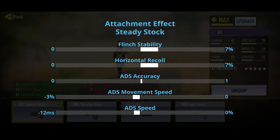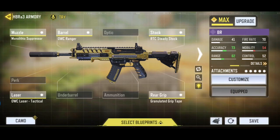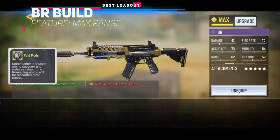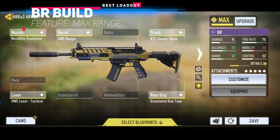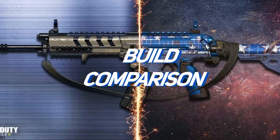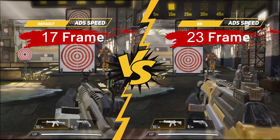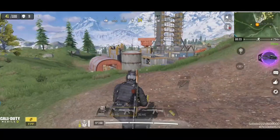Next, we choose the steady stock for its flinch stability and horizontal recoil improvement. The rest of the attachments are identical to the MP build. As this build didn't include the extended mag, it is always recommended to get an extended mag mod in BR. This is our BR build — let's see how it performs against the default HBR. We sacrifice mobility for a longer range, so ADS speed being slower than default is expected. It's not a big issue in BR though.